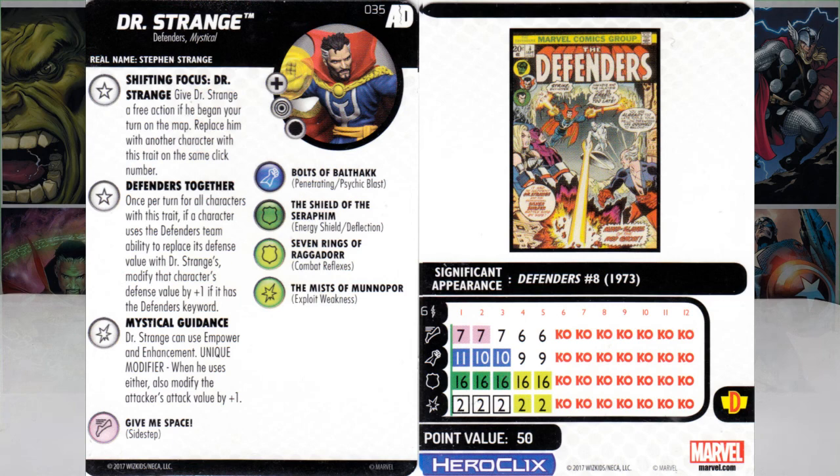Pairing him with the other Shifting Focus characters is a must. He does have the Defenders TA, Sidestep, Pensai. This is the offensive version of Dr. Strange in the rares. He has Energy Shield Deflection with a 16, drops into Close Combat Expert and Exploit — he's looking to kill defenses. They figure you're shooting until they get up to you, hit you once, then punch with an Exploit. Overall, just a really great offensive version of Strange — six range, starts with 11 attack. For 50 points, I couldn't ask for more.